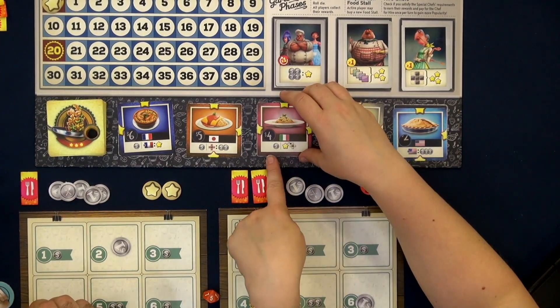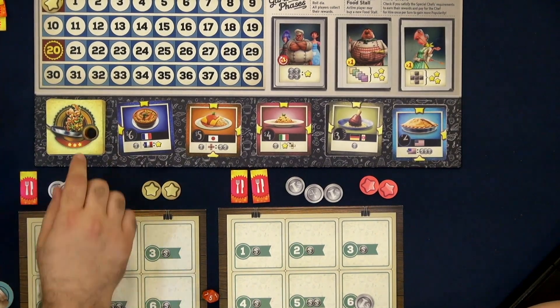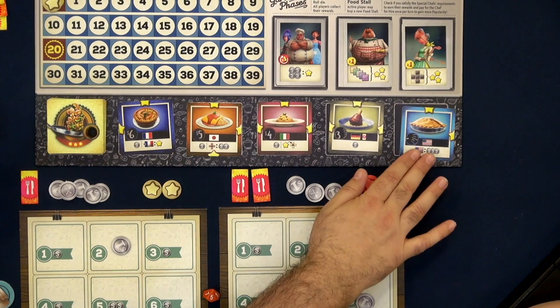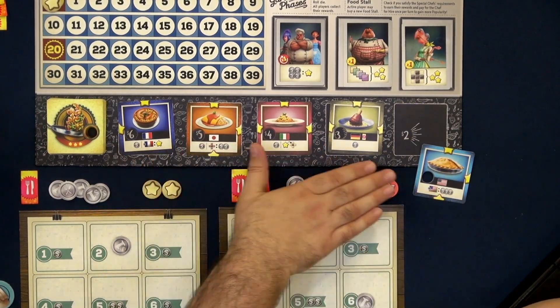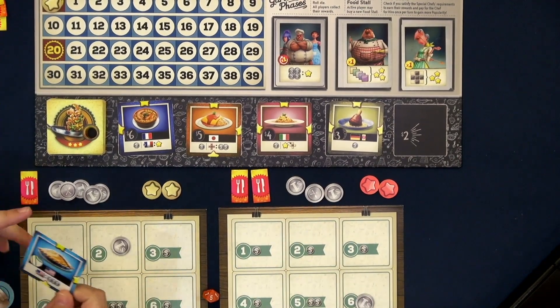That hole isn't a misprint — this is prototype materials, but it is meant to be there. So when you buy a card from the market, you simply remove it and everything shifts down and you add a new market card, because older food is cheaper food.